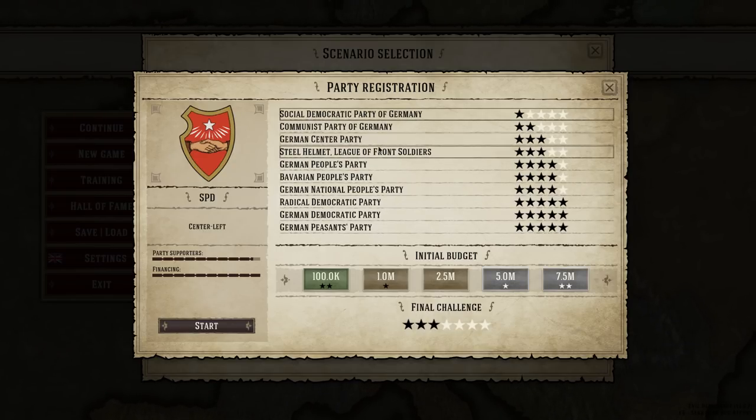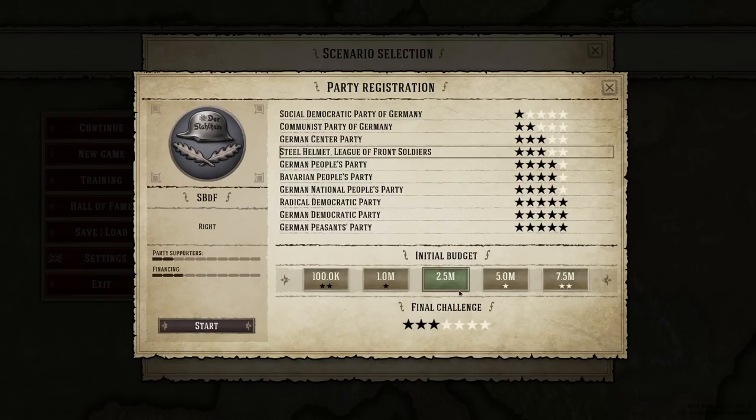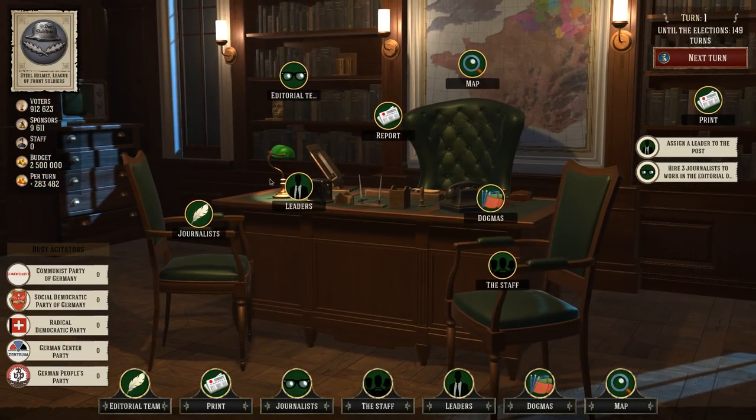The Steel Helmets aren't super easy, but we've got a little bit of cash — we can start with 2.5 million. We're going to need to hire people, have a newspaper of our own, and hire some folks to go out and print articles, toss leaflets around, and get the word out.